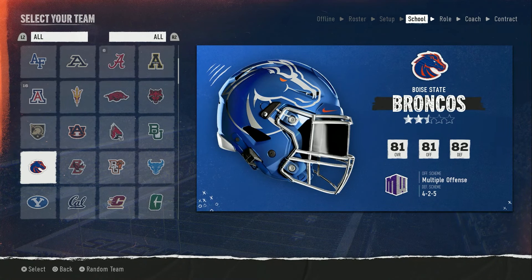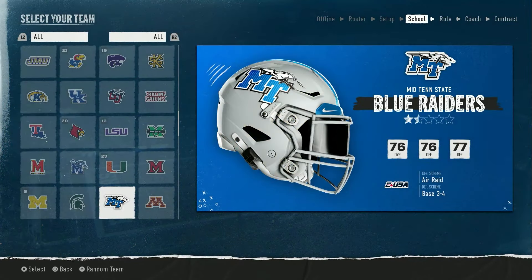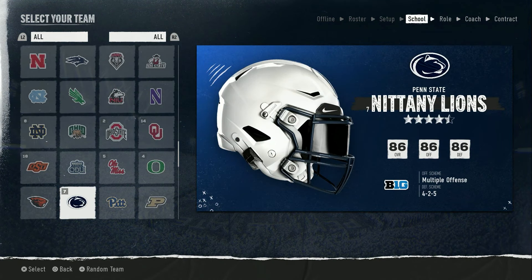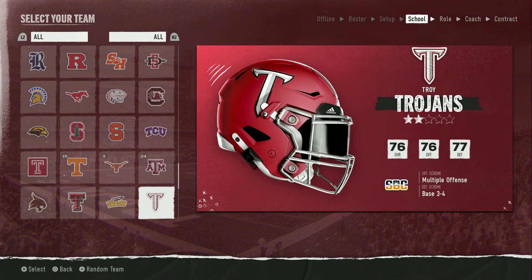That's all I got for you guys — Coastal, TCU, Maryland, Boise, Memphis. These are my kind of sleeper or rebuild teams. If you like the video, please subscribe, leave a comment, tell me what you want to see next, and tell me who you're making a dynasty with. I'm pumped to hear about what everyone's doing in this game, because I'm just happy it's back, baby. Hope you like the video — I'll see you next time.